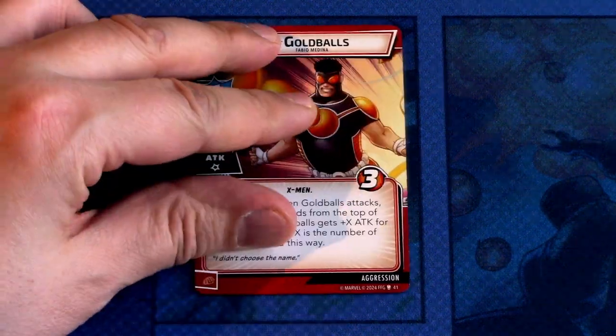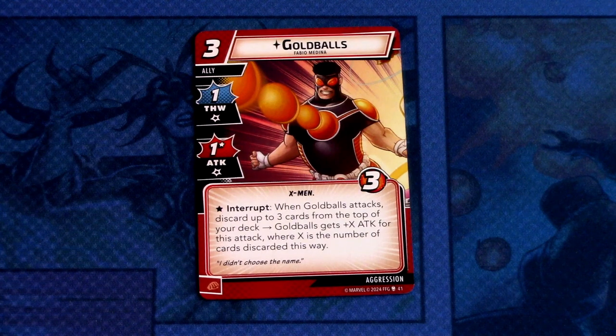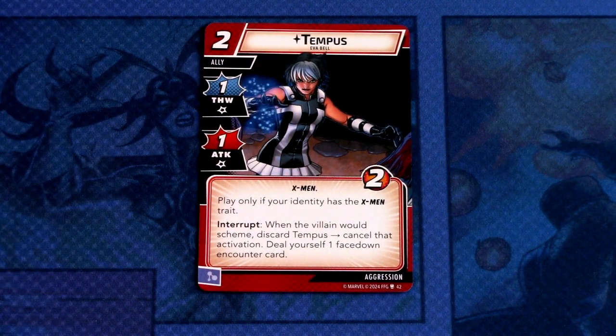Next we'll look at the pre-built Aggression deck from the box. First off, we have Gold Balls — a three cost ally with one thwart and one attack with an asterisk, X-Men trait, three hit points. The asterisk is an interrupt: when Gold Balls attacks, discard up to three cards from the top of your deck; Gold Balls gains plus one attack for each card discarded this way. Committed as a physical resource. Next, Tempus — a two cost ally with one thwart and one attack, X-Men trait, two hit points. Play only if your identity has the X-Men trait. Interrupt: when the villain would scheme, discard Tempus to cancel that activation. Deal yourself one face-down encounter card. Committed as a mental resource.